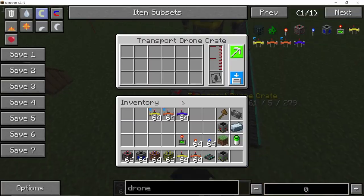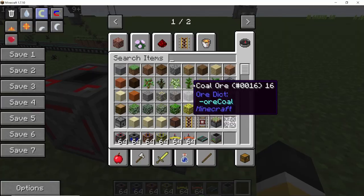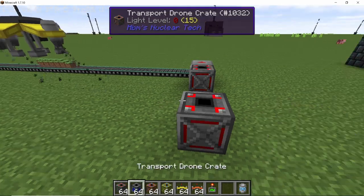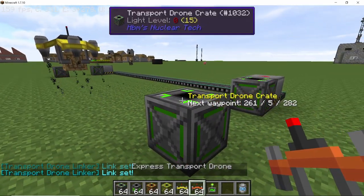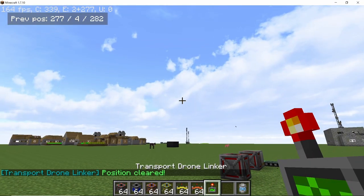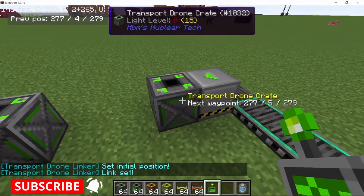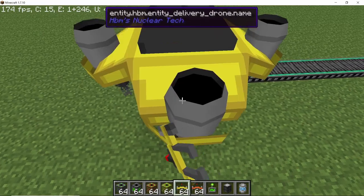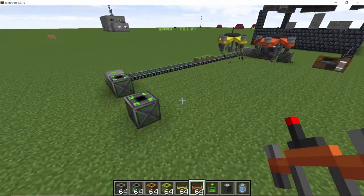Let's set up a system for fluid transfer using the express drone. The process is the same: set one grid for output and the other for input, and these can be connected to fluid ducts. You can connect conveyor lines and fluid ducts to transfer items and fluids in and out of these grids. Don't forget to close the loop. Note that the transport drone linker needs to be cleared of its previous positions before linking a new path — shift right click the linker to clear previous positions. Set the new positions and clear again to set up a new path, so you don't mix up routes.